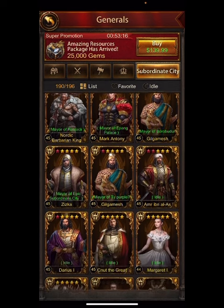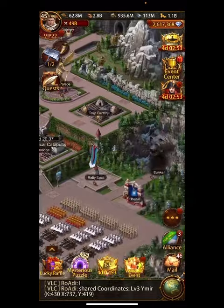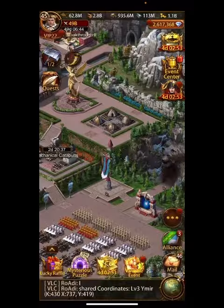I never in my wildest dreams thought I'd have this many Gilgameshes, Zizkas, or Jan Carols. I got lucky and now I have to make tough choices. I'm going to ascend him from one star to six stars. This game is all about staying alive — especially since I'm going to be in All Stars and I'm going to get rallied with siege for sure really early. Someone's going to send archers at me and probably take five or six billion off me with one hit, but hopefully I kill that much in the rally.